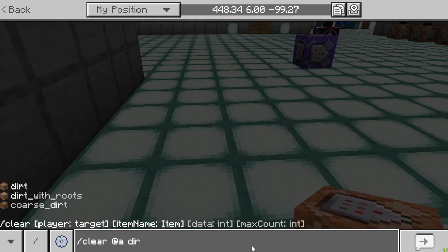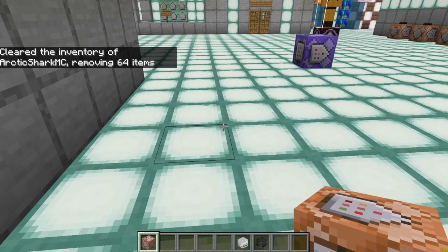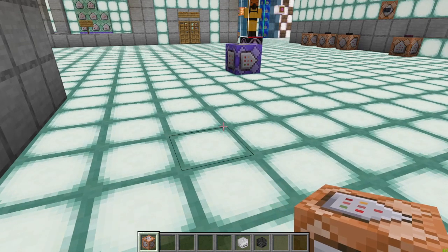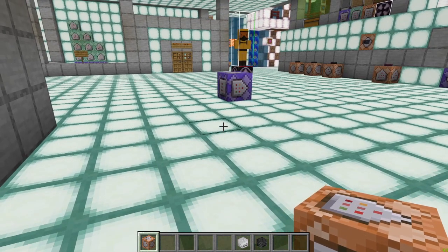Let's go ahead and choose dirt and clear dirt from my inventory. The next two categories are data and maximum item count. If you don't choose a data or an item count it will just clear any type of the item name that you specified — so this will clear any type of dirt in my inventory and any amount. It said at the top of the screen that it cleared 64 dirt from my inventory.